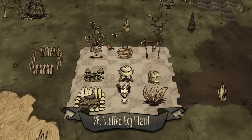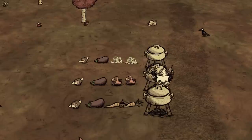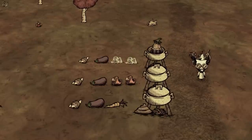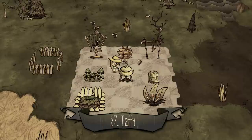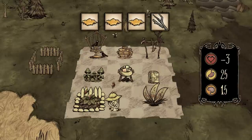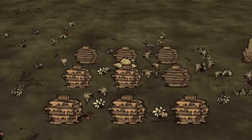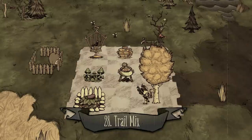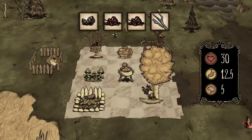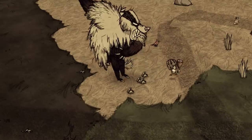Number twenty-six: stuffed eggplant. One eggplant, one vegetable, two twigs. It's more important to know not to mix eggplant with meat, since that could also result in stuffed eggplant — or rather a waste of fine protein. Number twenty-seven: taffy. Three honey, one stick — easy treat for your brain as long as you have a good amount of honey, just remember they do take a tiny bit of your life. Number twenty-eight: trail mix. One birch nut, two berries, one twig — a dish for your heart and stomach, and highly efficient snack during combat.